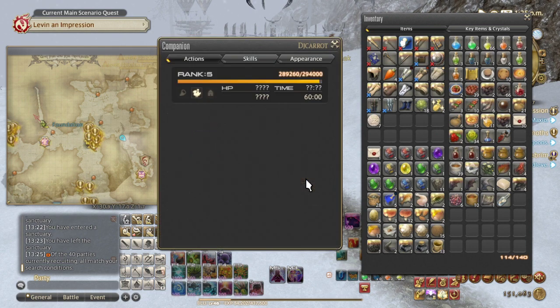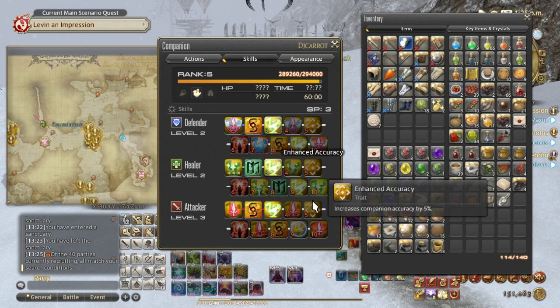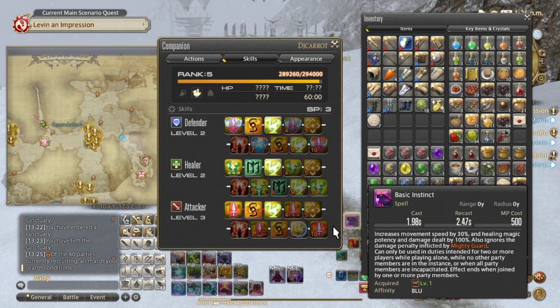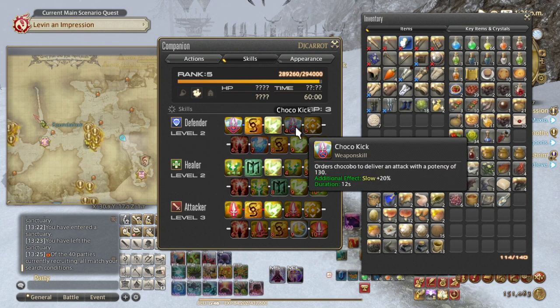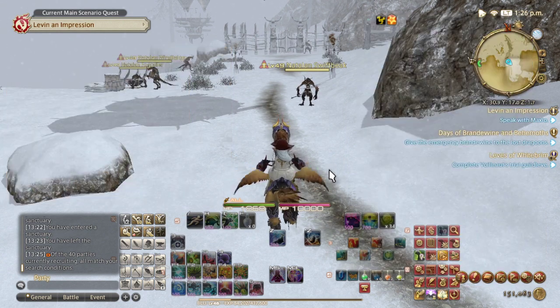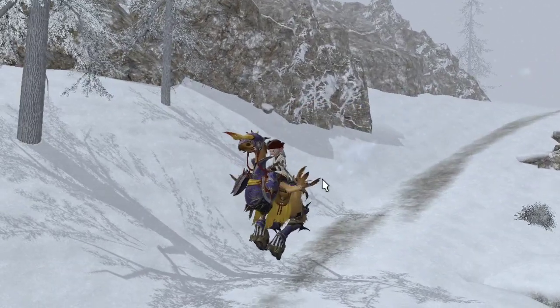Don't forget to always check your skill points and spend them wisely. Skills cost 1, 2, 3, 4, 5 points and so on. Think about what you need your chocobo to do depending on your class — if you're a DPS you might need a healer chocobo, if you're a tank you might want a DPS chocobo, and if you're a healer you might want a defender or attacker. That's about it guys — if you liked this video, please like and subscribe, and I'll see you in my next video. Cheers!